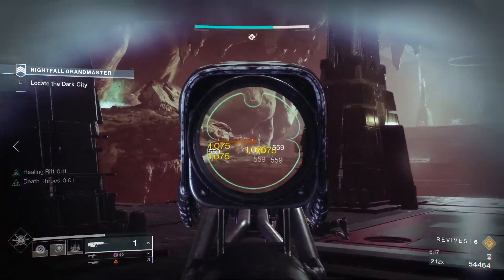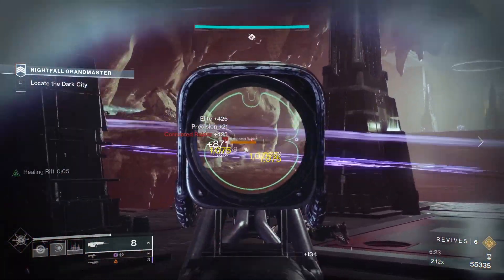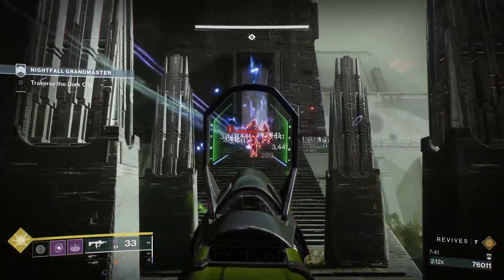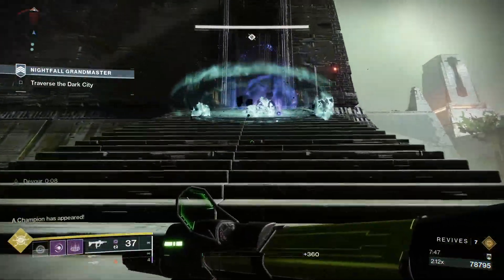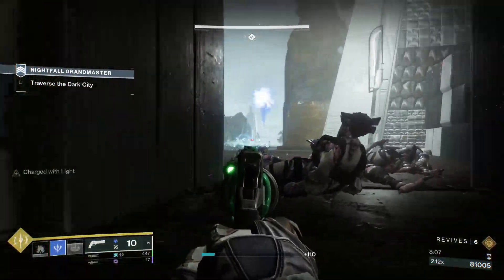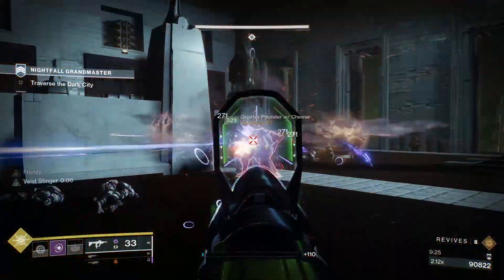In the next area there's going to be a bunch of Scorn snipers on the far left on the cliff wall — they can be pretty deadly, so deal with them at range. Eventually you'll get to an area with a big staircase. After killing everyone on that staircase, the next room can be tricky. Don't run in through that doorway immediately — there's an Overload Champion and snipers to your left. If you have a Shadebinder, throw a turret into the room; if not, just take it slow. Pick off enemies you can see in front of you, then pop in and deal with the group on the left.